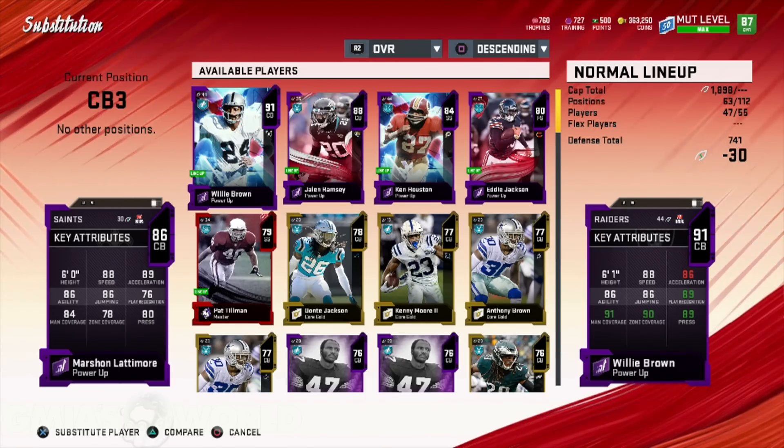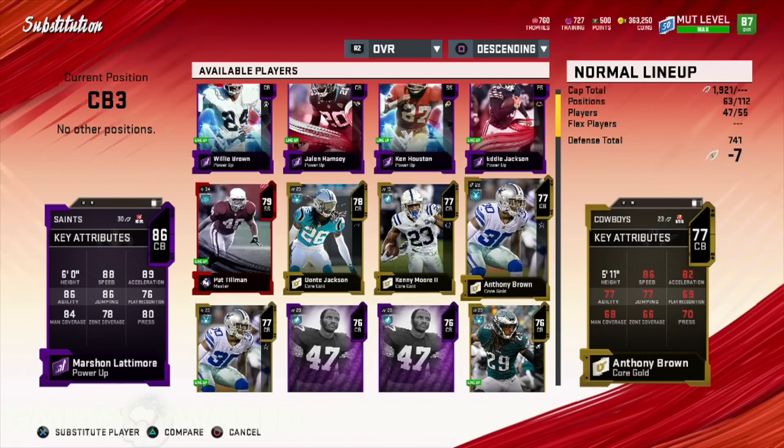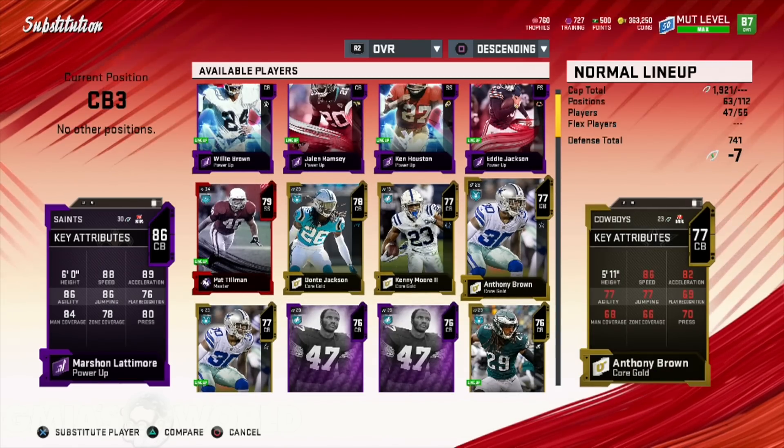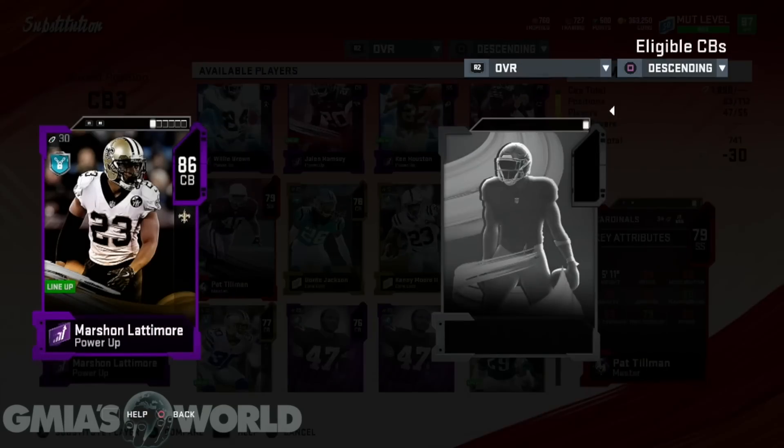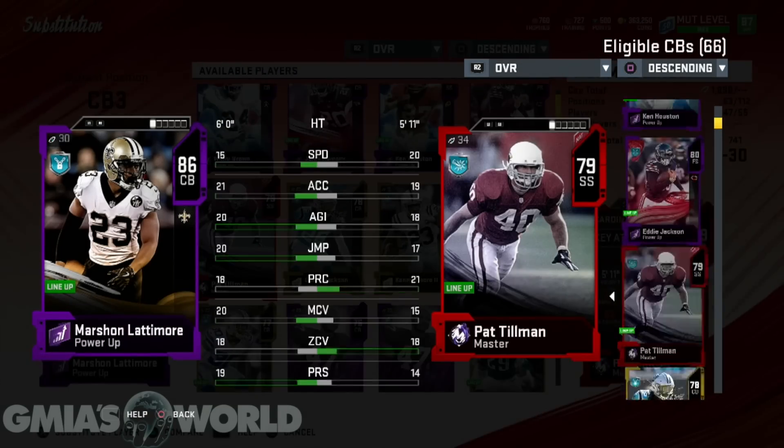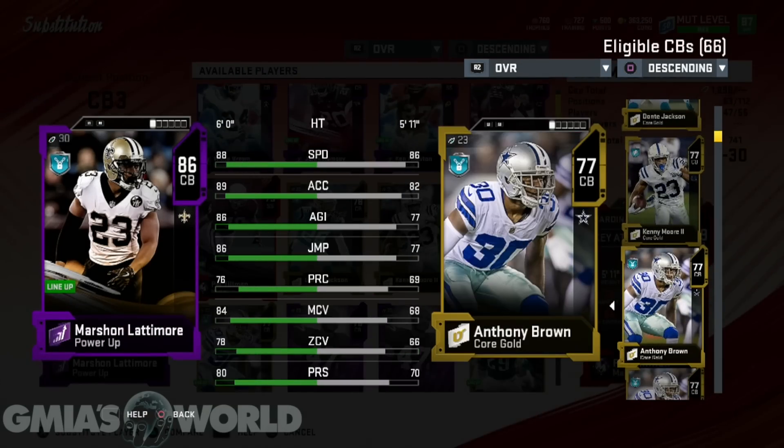As far as zone, he ain't really doing nothing. My real budget player with decent speed was Anthony Brown. He was my ultimate user for a while. You can see his zone and everything is garbage, so you have to use this guy as either a blitzer or a user. All veteran Madden players already know you don't want a bum out there playing coverage because you're going to get exploited.